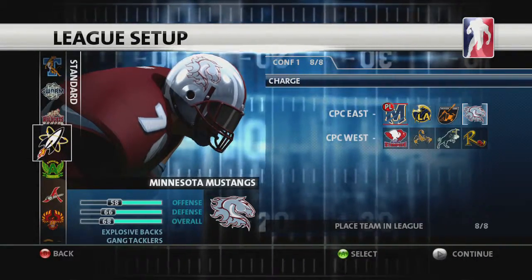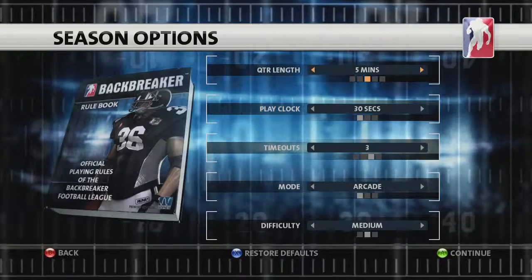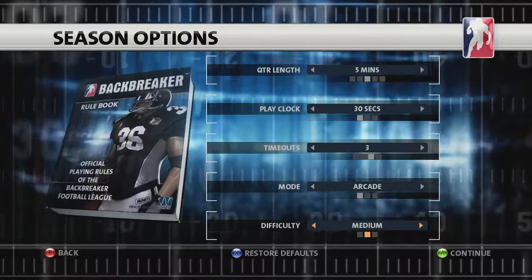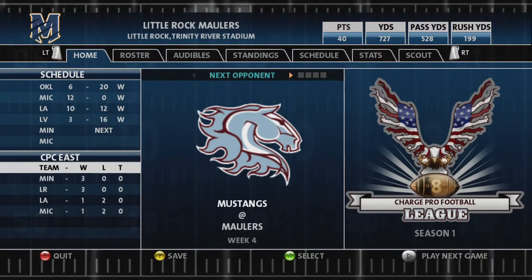Seasons can be customized just like exhibition games, including quarter length, play clock, timeouts, mode, and difficulty. Now to the most important screen: the Hub.